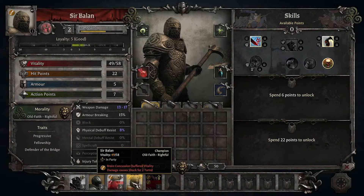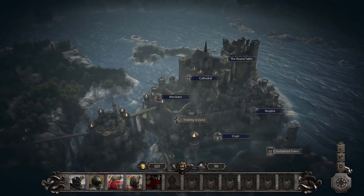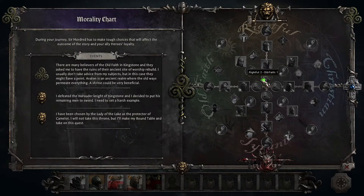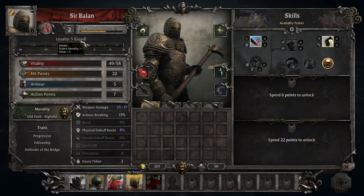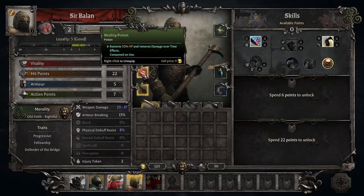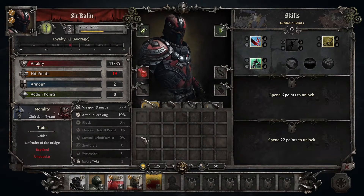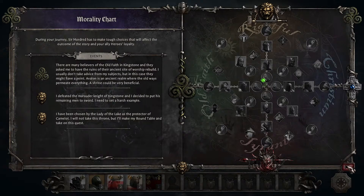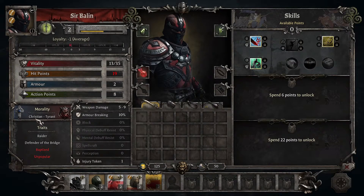On the flip side we have Sir Balin, whose morality is old rightful — a perfect character for my playstyle in this playthrough. As you can see I am starting to build towards rightful old faithful. His loyalty is at five and building, and I haven't done anything with him except that he aligns to my morality. Christian Tyrant is the direct opposite of what I'm building towards, so he gets penalized every time I take old faithful and rightful. At some point I will probably dismiss him and bring in characters that better align to my morality or are neutral.